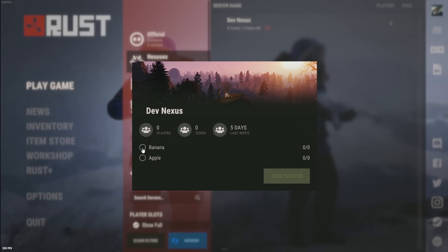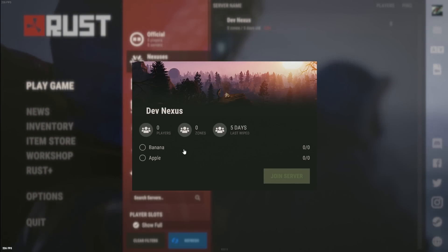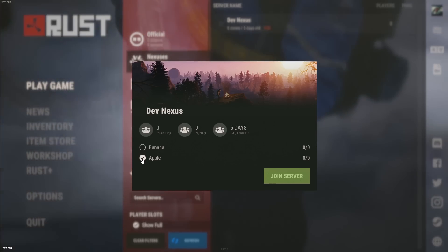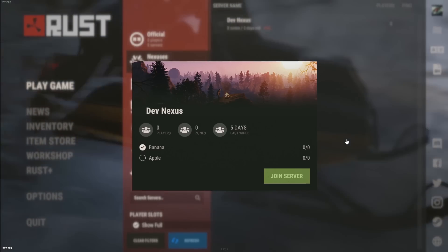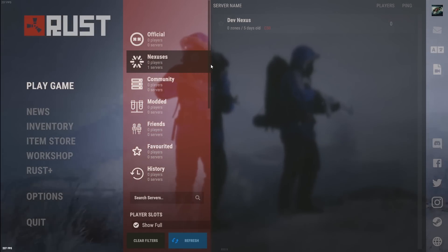You have an option to join either the banana or apple team. I'm not even sure if these are actual teams, but you do have to choose banana or apple. It's just a menu screen, but it is something.